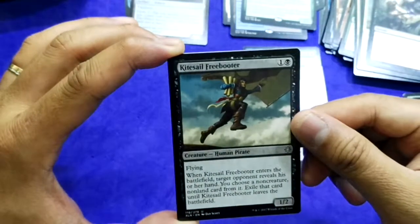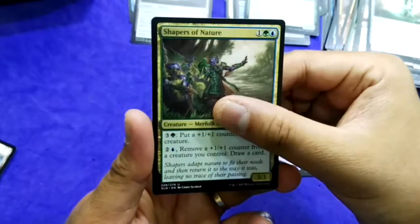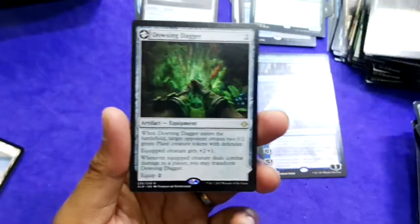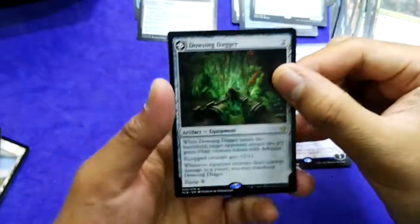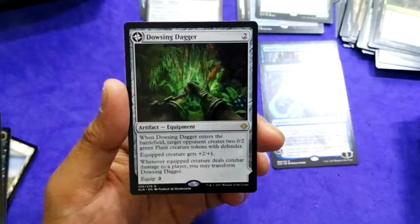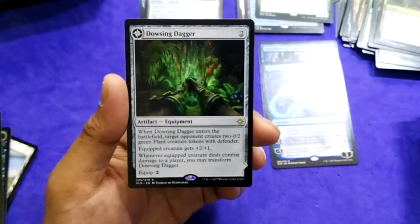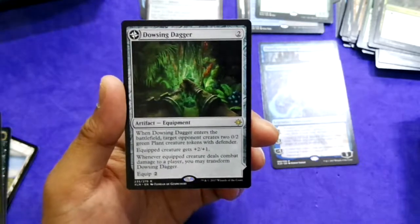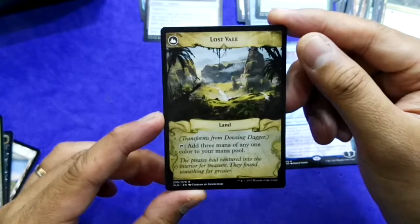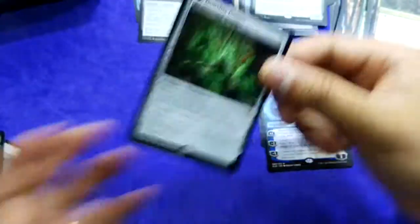Last pack: Kitesail Freebooter, Sentinel, Tandem Tactics, Shaper of Nature. Oh nice — first copy of Drowsing Dagger: 2 mana, when it enters the battlefield target opponent creates a 0/2 green plant creature token with defender. Equipped creature gets +2/+1. Whenever an equipped creature deals combat damage to a player you may transform it — transforms into Lost Vale, which taps to add 3 mana of any one color. Looks like a Black Lotus to me!